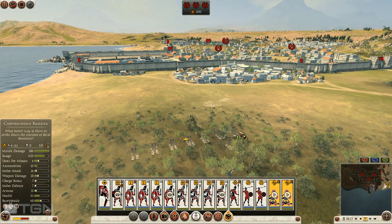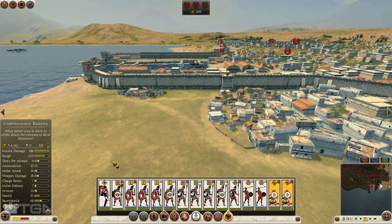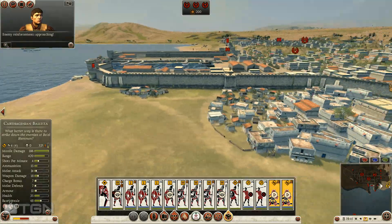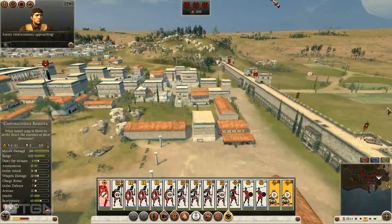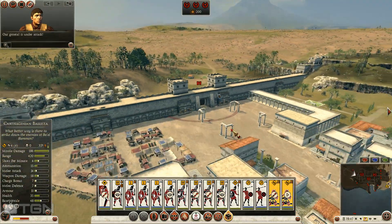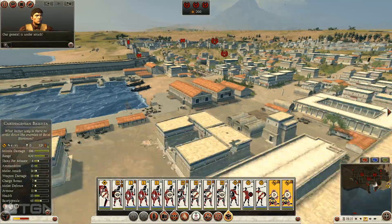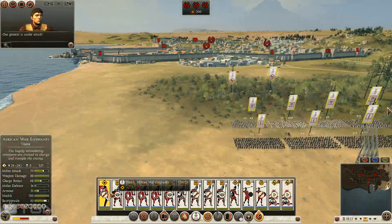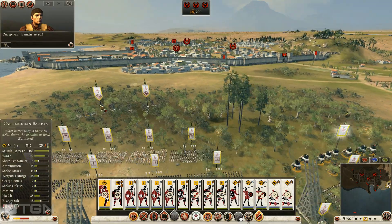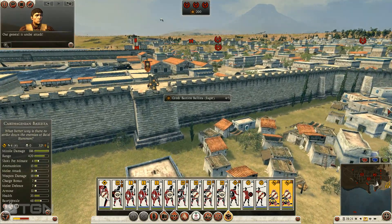I think I'm just going to focus right here on this narrow gap. Some enemy reinforcements coming by sea. They've left a number of defenders on different walls. Our general is under attack - they have some bastion siege equipment. It must be the siege equipment that's firing at him. Indeed - there it is right there. They have a bastion ballista.